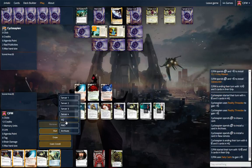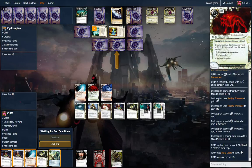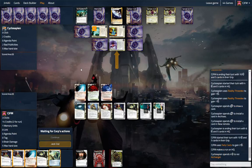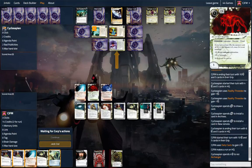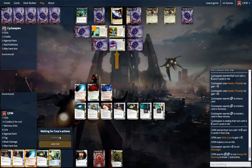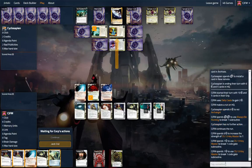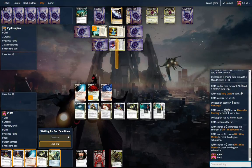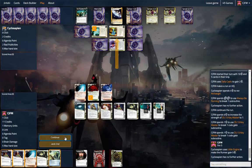We're going to run HQ. This costs us eight to break a Little Engine, and we have two free from the run, so it effectively costs us six. We're just going to click through that. Break. Break. Gain five. Pretty good.